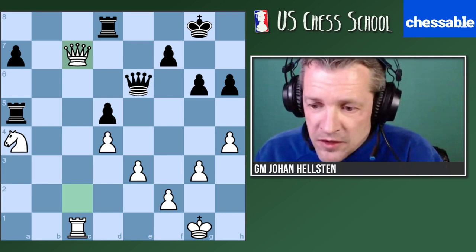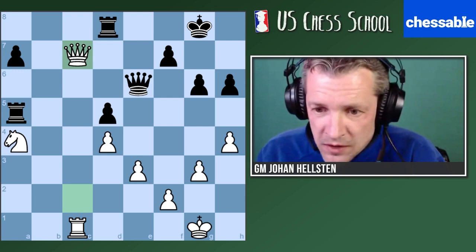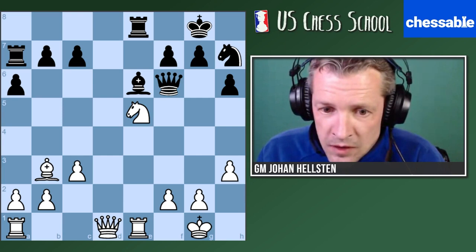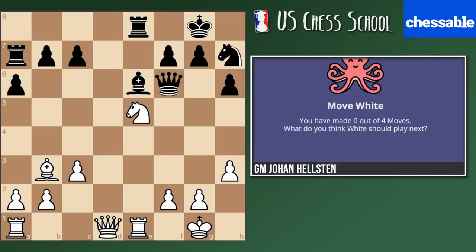The very nice little combination: we take on d6 so that after they take with the queen we can take on e6, and unfortunately they don't have a good reply. If f takes, we take on g6, and if they take on e6, as Hong Pao said, we have queen c7. All right, let's continue. Let's put something a little simpler. White to play and win — there is only one good move order that you have to find. Two minutes, good luck. This is an old game, Sax — Hungarian Grandmaster — with the white pieces against Rogul.